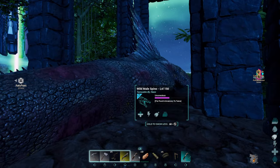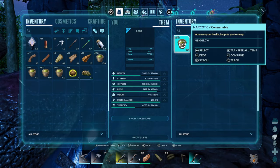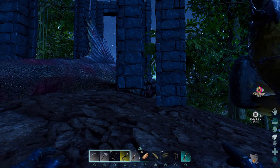Alright, as you guys can see here, I am on the official server. I'm hanging out here with my 150 Spino that I knocked out. It's going to take a minute to starve, so I figured I'd just make this quick video for you guys to show you how to use the chat feature in this game.